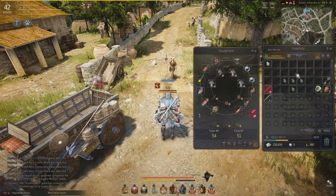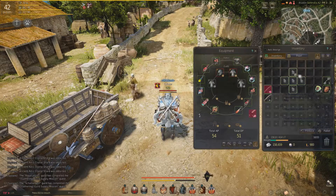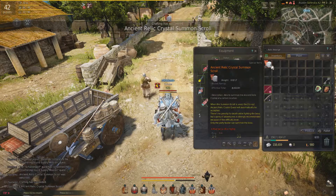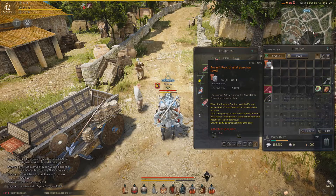Once you have five of these stones, you can line them up in your inventory in a plus shape, at which point they start to glow and then you can hit the tiny button to combine them. Now you have an ancient relic crystal summon scroll, which will expire one week after making it — which is why you either save or sell the stones when you're low level.